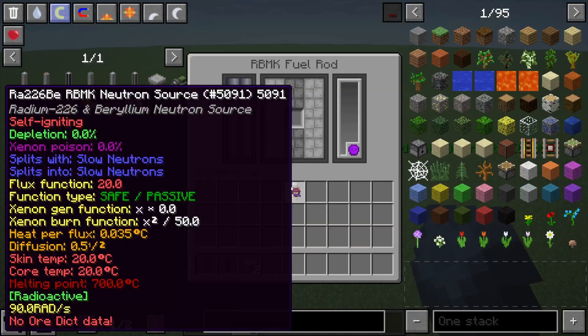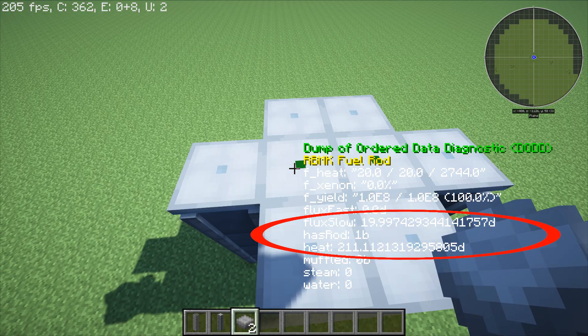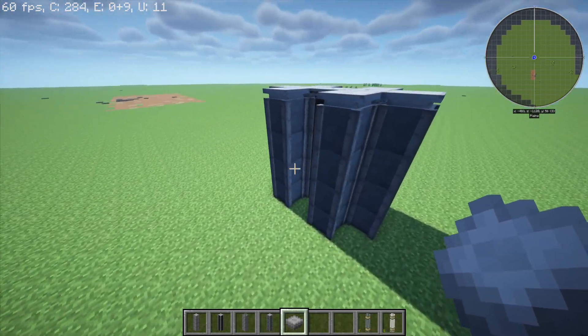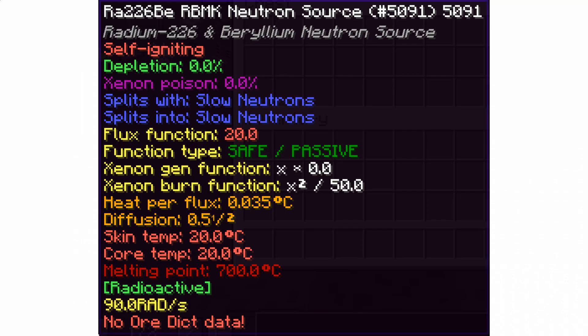Unlike real fuel, NTM only lets certain fuels undergo spontaneous fission, like this radium beryllium rod. To fix this, we can replace one of these absorber columns with another fuel column and surround it with even more absorber columns. Don't forget the covers, otherwise you'll leak radiation everywhere. Once you've placed the covers, you can insert your radium beryllium rod, and now we're finally starting to see fissions and heat being created. If you listened earlier, you'll probably realize we're missing a moderator.